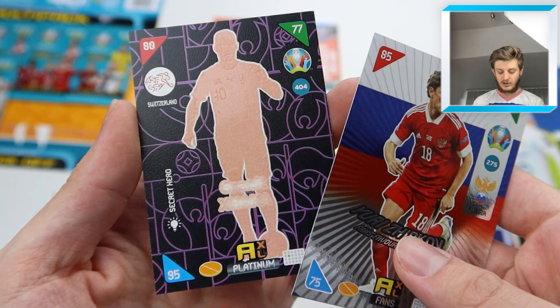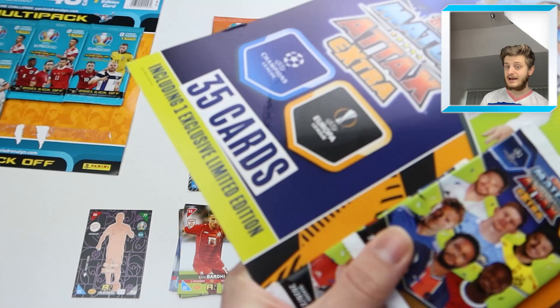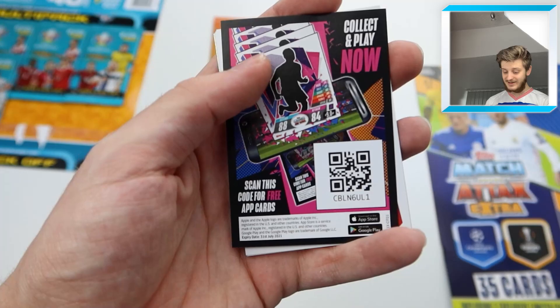That's a pretty rare pull — glow-in-the-dark cards are one in nine packs or so. It's a Secret Hero Platinum card of Granit Xhaka for Switzerland. Panini are definitely winning so far in terms of insert cards, though you do have to take into account the extra card per pack with Panini's multi-pack.